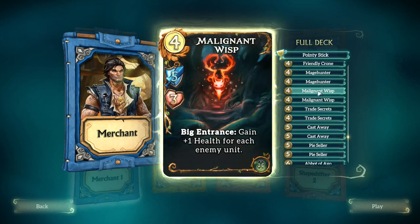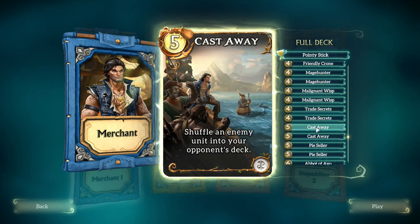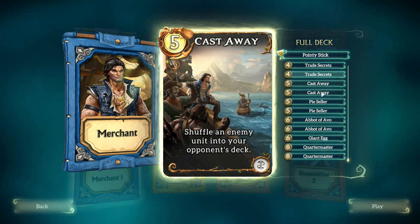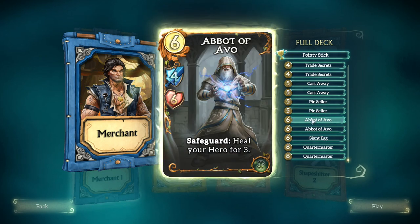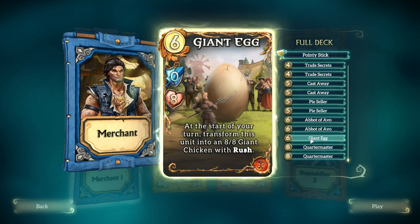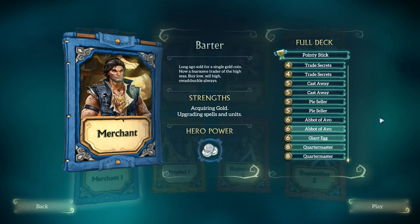Plus one for each enemy unit — not bad. Draw two cards, they cost one less. Shuffle enemy unit into your opponent's deck — that's basically sap from Hearthstone, yeah. Last laugh — heal your hero and your opponent. Heal your hero for three with safeguard — good. Quartermaster safeguard gives plus two plus — yeah, let's go in with that.